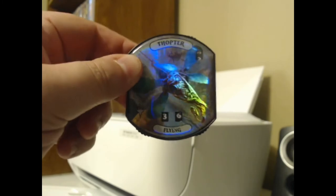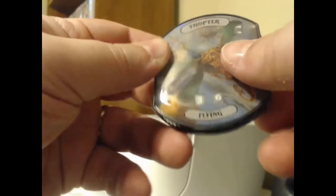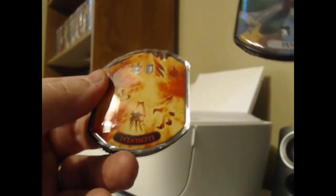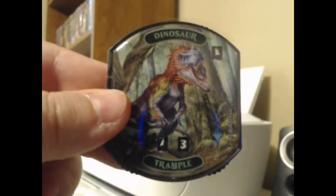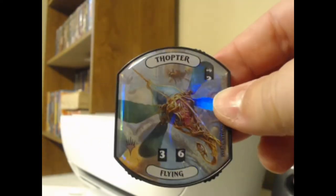We've got a foil Thopter token in the front here. That one's cute. It's not foil per se, but it does have the shininess of a foil. Sometimes those have those in there. We've got a foil, and a couple of upside-down ones — we've got an elemental. This is pretty crazy looking. That's a scurry elemental. And we've got a dinosaur with trample. Who doesn't love dinosaurs with trample? I like my little shiny Thopter, though. He's cute.